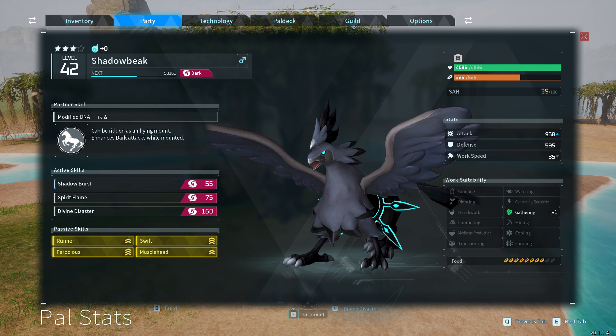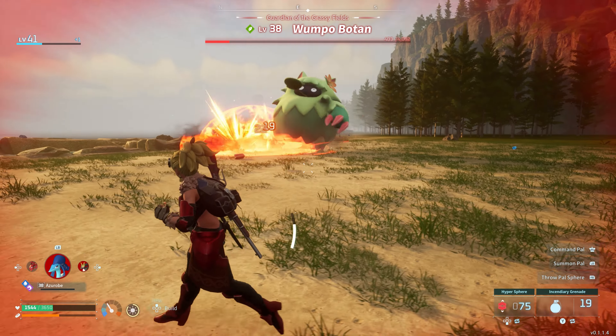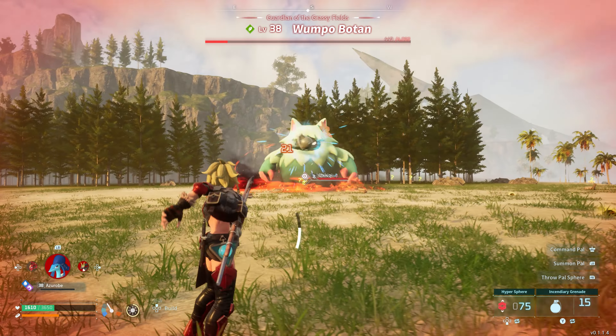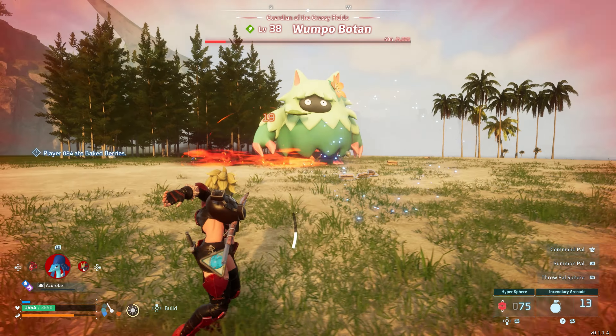You need to level up your shadow beak first. I recommend going and killing some dungeon bosses or killing some high level PALs in the world to level him up in your party. You ideally want him to be at least level 30 and above — getting to level 30 is very easy. It's usually the 40s and up when it starts to take forever.